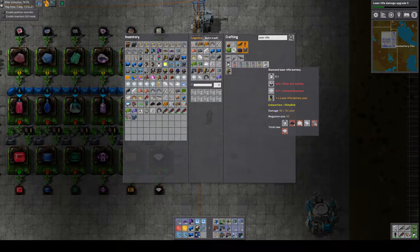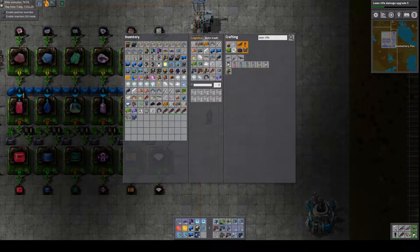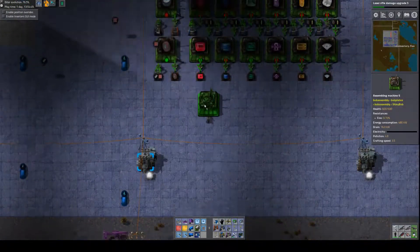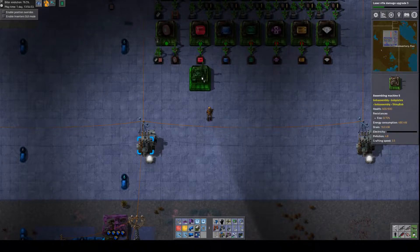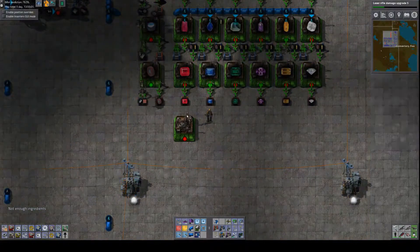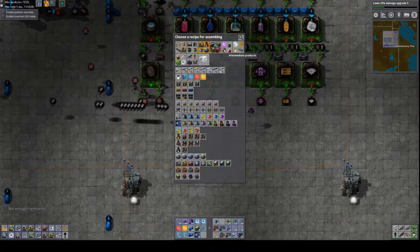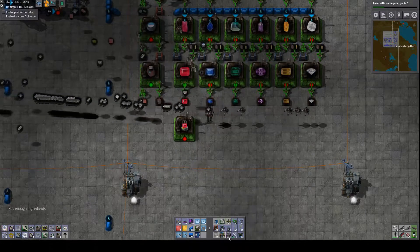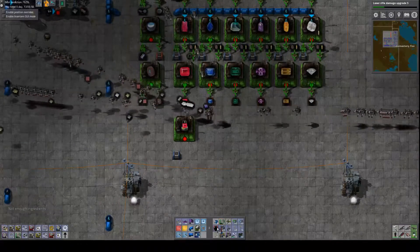I guess we could just make maybe one stack of each kind. Since this is already set up with six, I need to make some more assemblers. I can just draw them straight from the boxes and put them into battery production. We'll just do one and I'll blueprint this again.